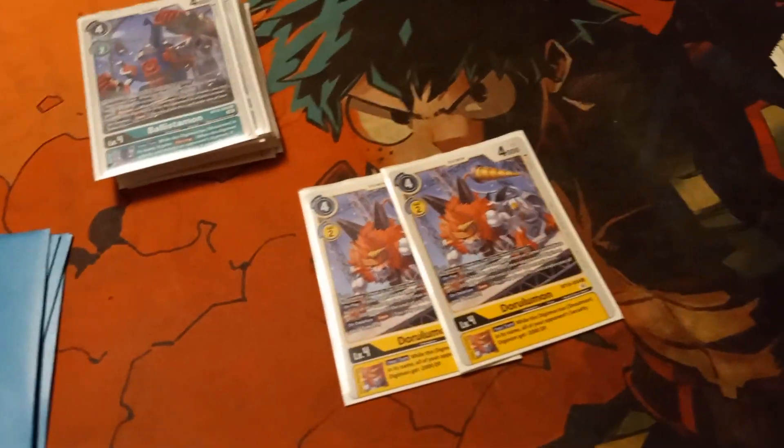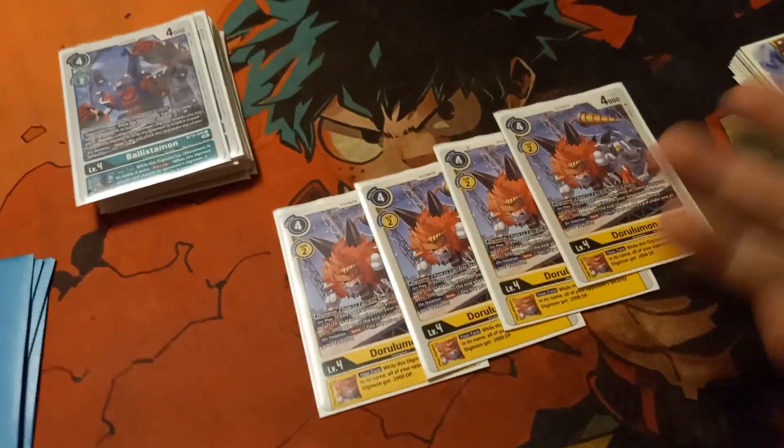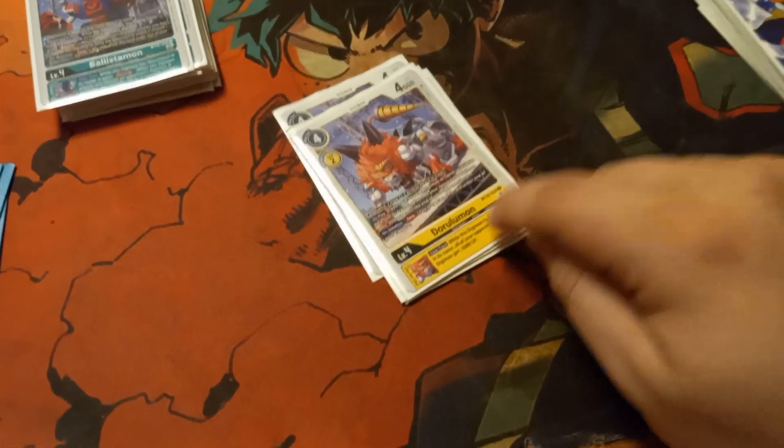Next is Darulamon. This is how you get rid of Solarmon, which hurts this deck a lot — but this is how you out it. You run 4 copies. Plus it gives your opponent's Security Digimon minus 2,000 DP when used as Digicross material.